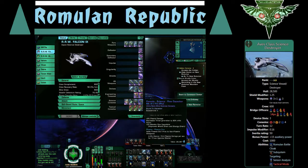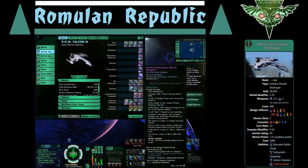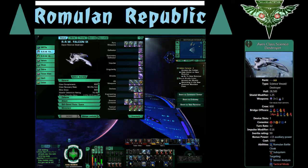I've got a mark 11 science flow capacitor with minus threat and plus plasma, so I'm adding a plasma DOT to my non-plasma weapon. I've got the simulated module zero point conduit, which is good for power insulators, critical chance, and extra power to subsystems. I was using the new color particle converter in the other build because I was using beam weapons. I'm not sure if it gives a bonus to the kinetic cutting beam, but it might also give a bonus to starship power insulators and particle generators, which I do use.